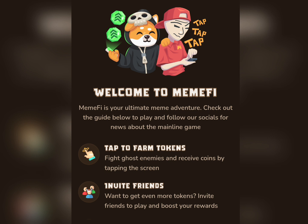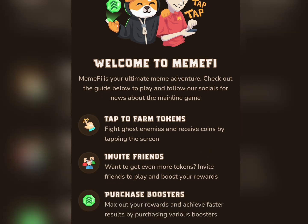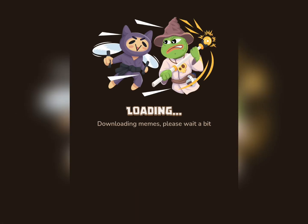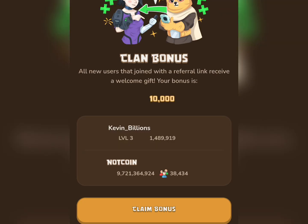Here they say: tap to farm tokens, fight ghost enemies, and receive coins by tapping the screen. You can also earn by inviting your friends and you're going to be earning more tokens. You can also get boosts. It's very simple, just like Notcoin and every other coin out there.